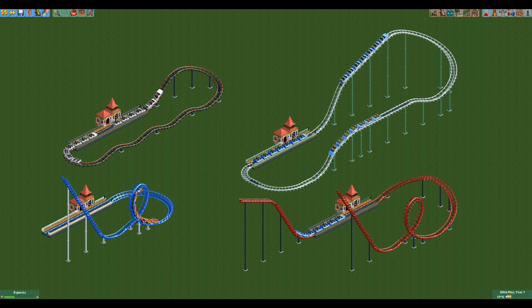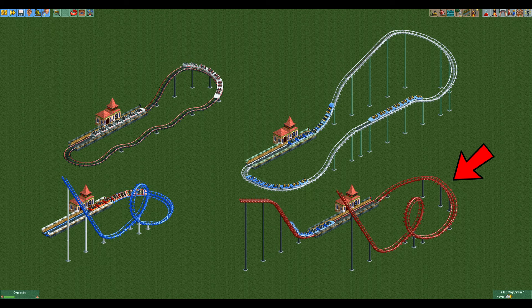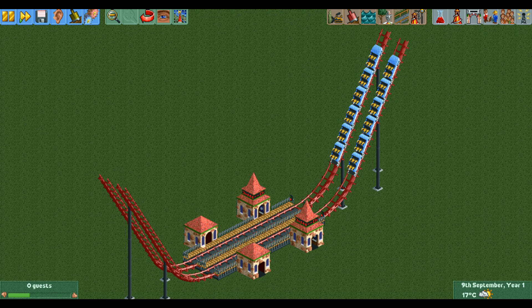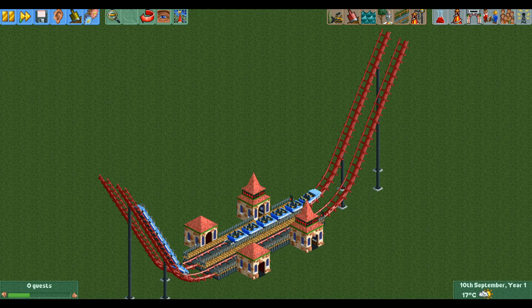The corkscrew coaster's long trains mean they will still make it to the next chain lift piece if you put an entire extra steep piece in between the chain lift pieces. It has quite a few different operating modes: the standard continuous circuit and block section modes, but also the powered launch and reverse incline modes, making it quite versatile. In OpenRCT2 you can pick between the train going past the station or stopping at the station with powered launch, but in vanilla and classic, powered launch always stops at the station.